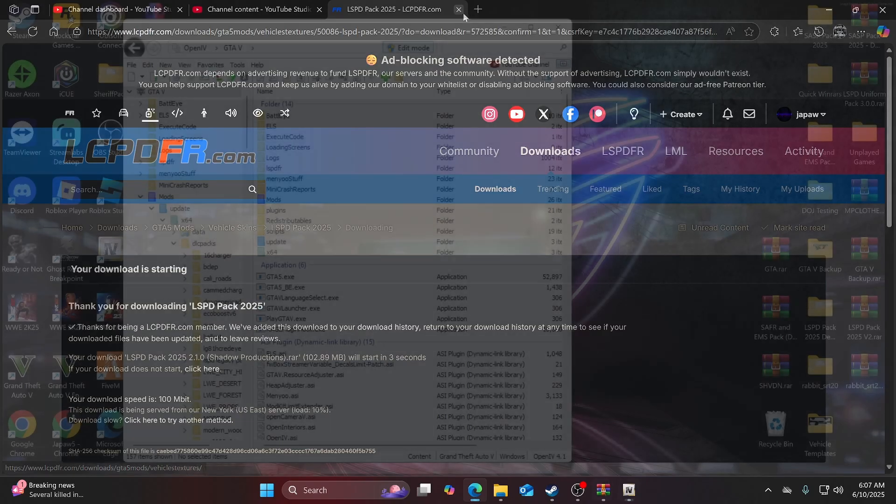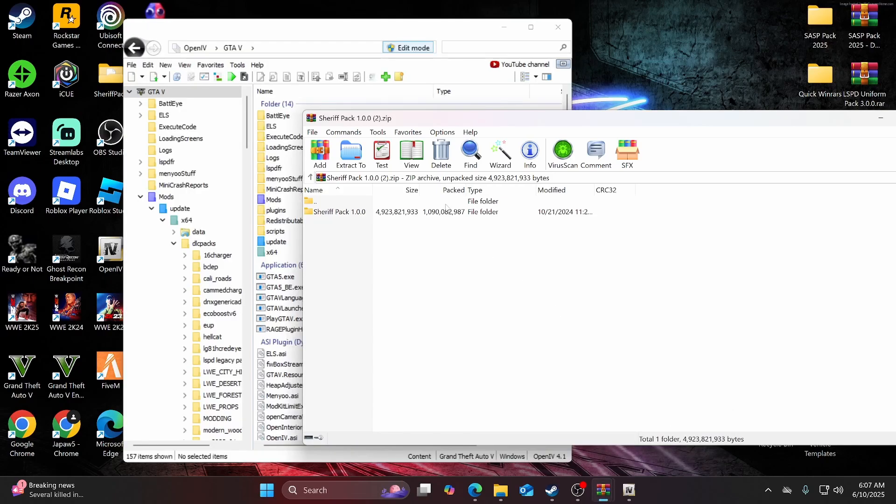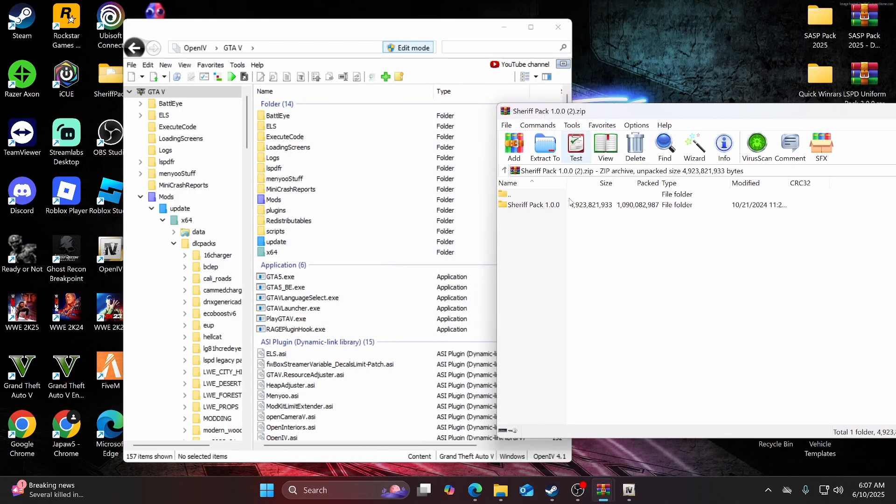Once that's downloaded, you want to go ahead and open up WinRAR. First of all, you want to get the sheriff pack, and you also want to open up OpenIV while you're at it and make sure edit mode is turned on. Now you want to go to the sheriff pack.